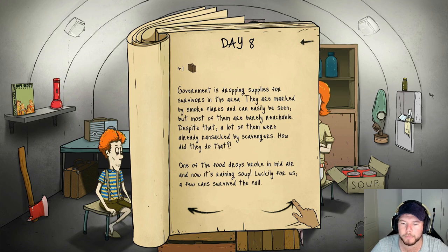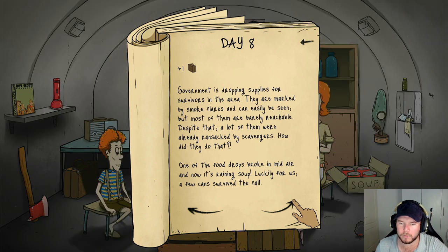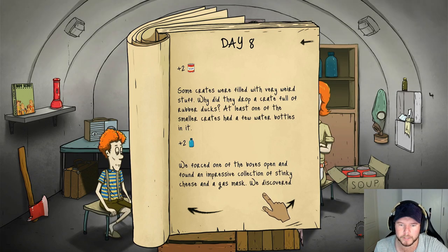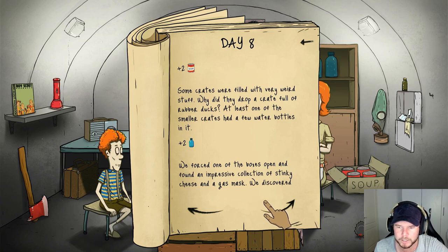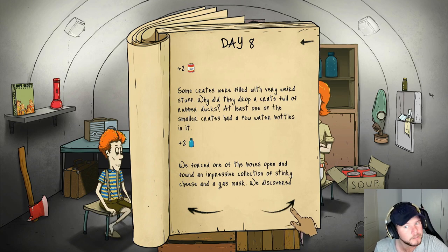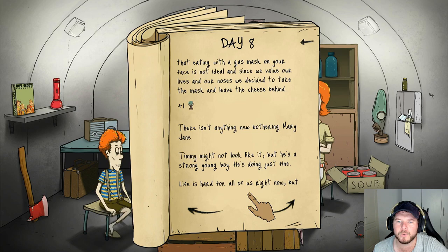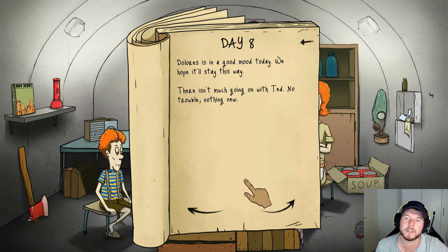The government is dropping supplies for survivors in the area marked by smoke flares, but most were already ransacked by scavengers. One of the food drops broke in mid-air and it's raining soup - a few cans survived the fall. Some crates were filled with very weird stuff - why did they drop a crate full of rubber ducks? At least one smaller crate had water bottles. We forced one box open and found an impressive collection of stinky cheese and a gas mask. Eating with a gas mask on your face is not ideal, so we took the mask and left the cheese behind.